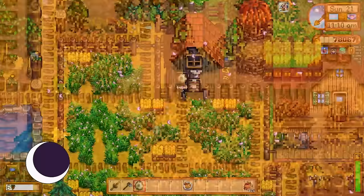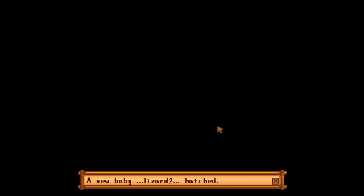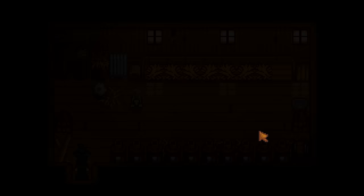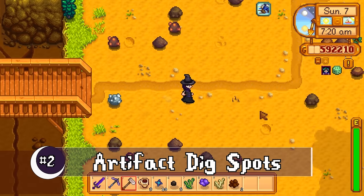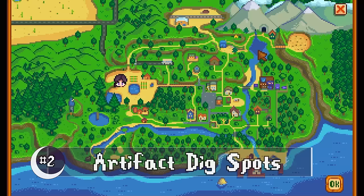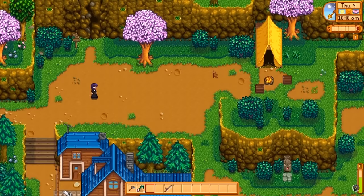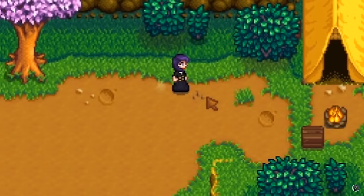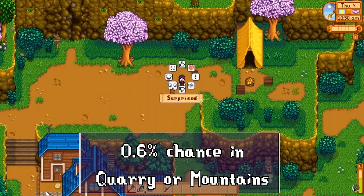Now let's go over all the ways that we can find an egg. The first way is really only if you have a dino egg already and put it into the incubator, which we went over earlier — every seven days your dinos will lay a brand new dinosaur egg. Number two: artifact spots. Artifact spots can have all sorts of things in them, though it's usually just a bunch of clay. But if you keep your eyes peeled in the mountains and the quarry, there is a small chance the next one you dig up could be the dinosaur egg. On my Chickadee Farm playthrough I found one in my first week of spring, which was pretty awesome. The chance is 0.6 percent.